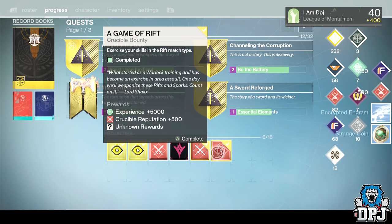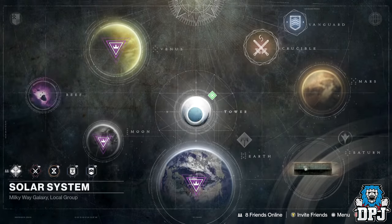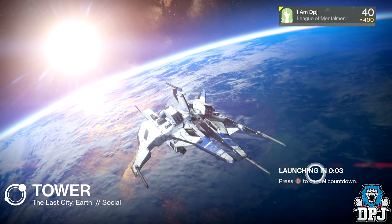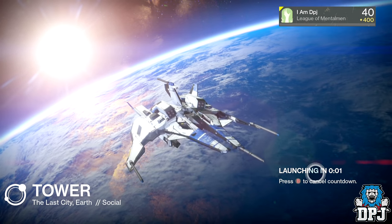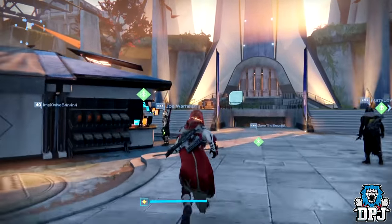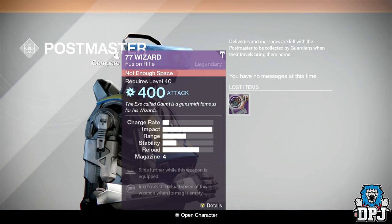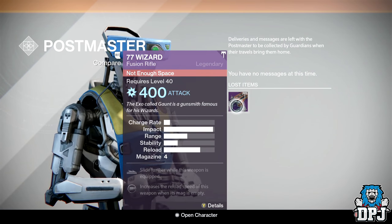Let's open another one — and I just got a special engram. That means I need to go down to Earth and see what's in my Postmaster. I'll cut out all the downtime and catch you guys back in a second.